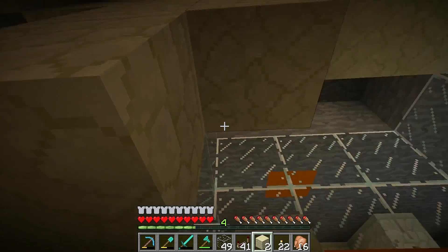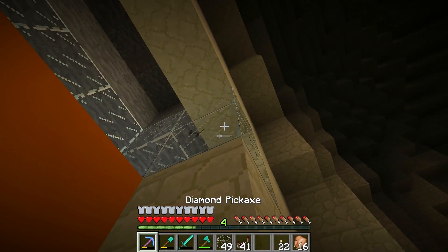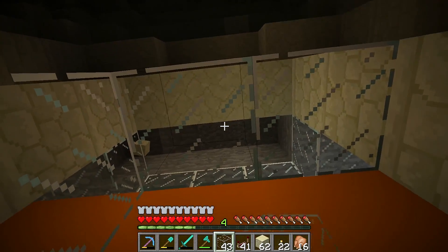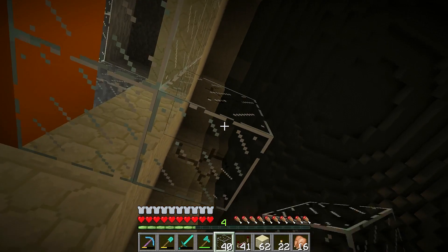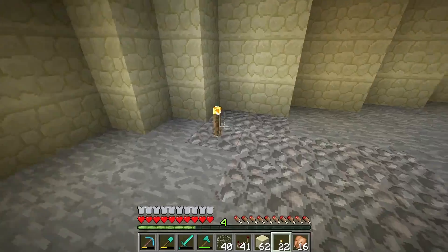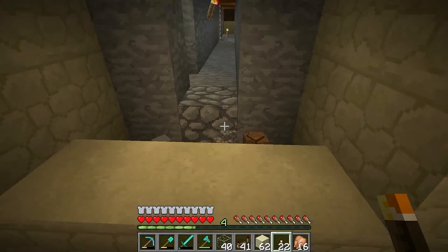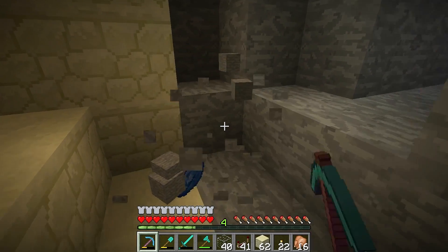This is going to be the kill chamber. It would be really cool if we could see the chamber in action — the whole ejection onto the pad — so we'll glass this up so you can see it. We're going to have to light it up with glowstone or something up there. I'm a bit worried about this corner spawning mobs. A couple of nice block colors from the MC palette here would be absolutely lovely.